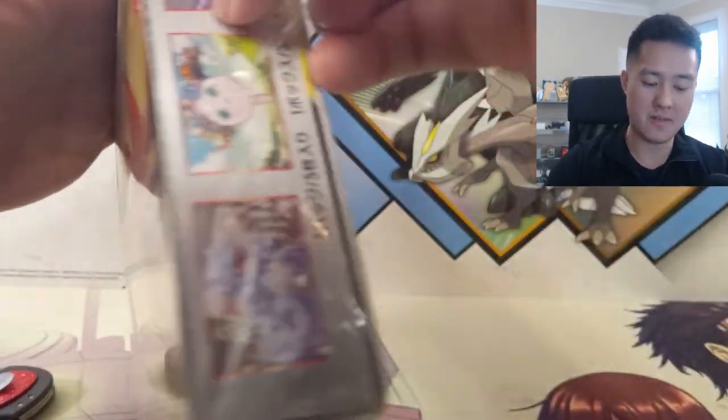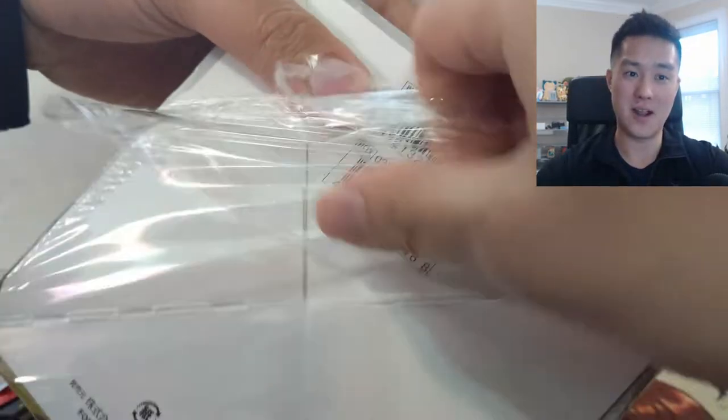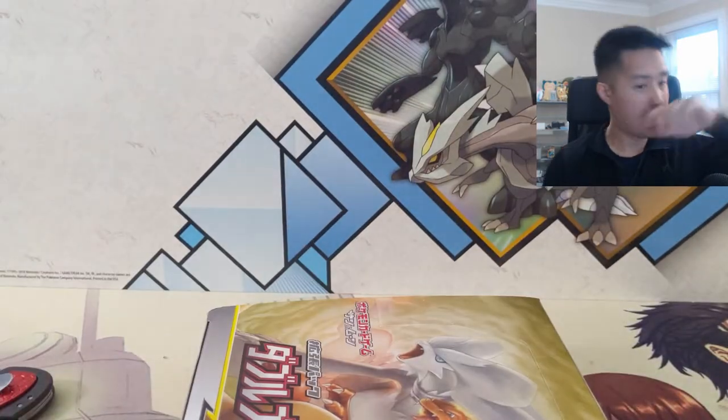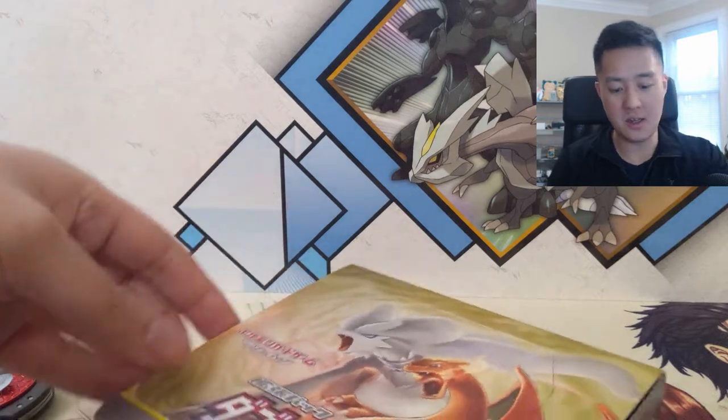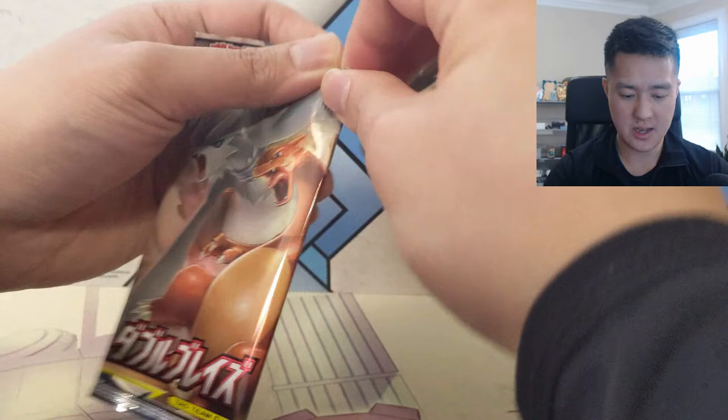Let's see what we want to pull - obviously that Charizard Reshiram, definitely want that full art variety, the special one that would be awesome. Other cards in this set I'm really excited about are the Alolan Muk and Muk GX Tag Team, as well as the Whimsicott that we talked about last video. Alright, pack number one!